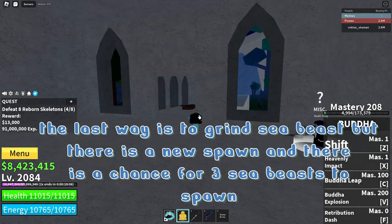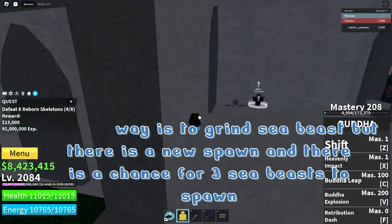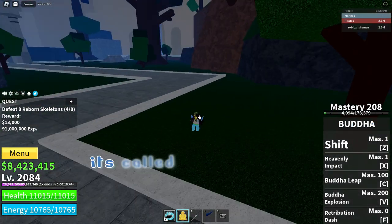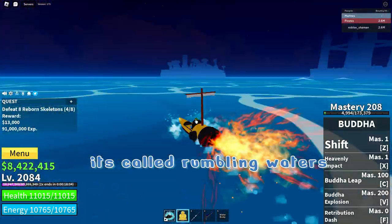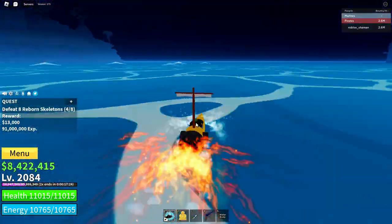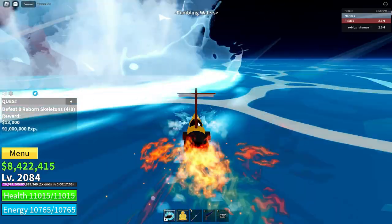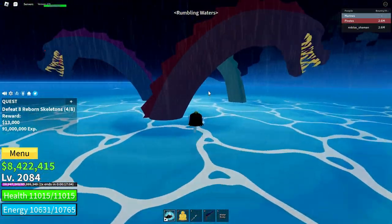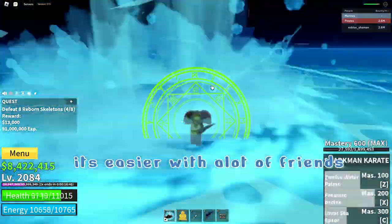The last way is to grind sea beasts, but there is a new spawn and there is a chance for 3 sea beasts to spawn. It's called Rumbly Waters. It's easier with a lot of friends.